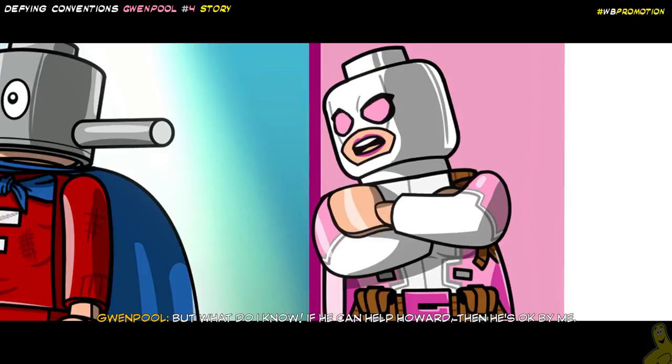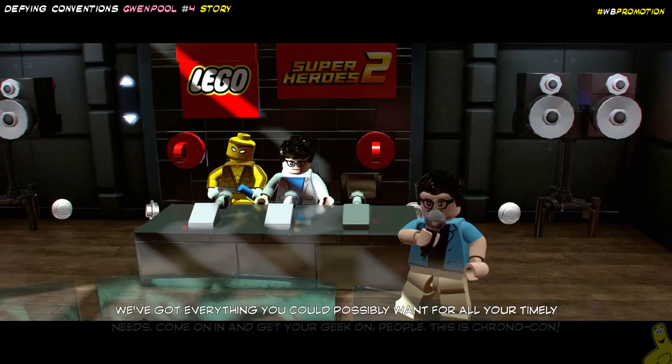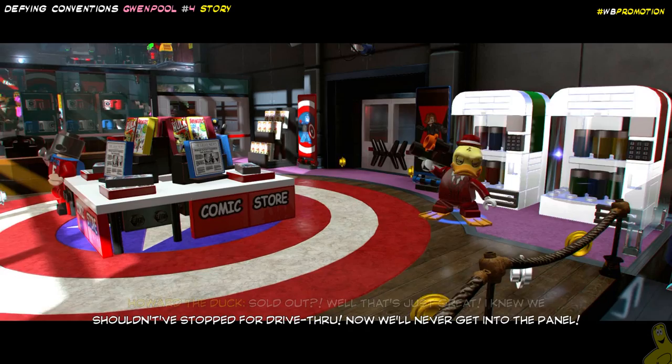Sweet deal! We get to go to E3 — or is it PAX? Or something else? It's definitely some sort of convention. So if you've never been to one, you're going to get a little sample of what it's kind of like. It's got a lot of the elements — there's a panel, some speakers, some party elements, all sorts of booths. It's quite similar, however it's not nearly as packed as you would expect. So here we are, in control of the Fourbush Man and Howard the Duck as promised, and we need to find our way inside.